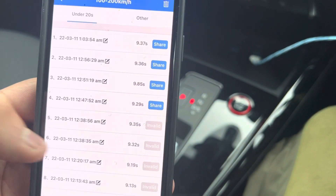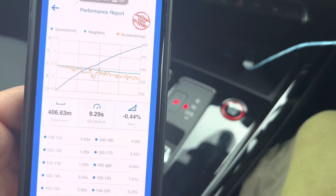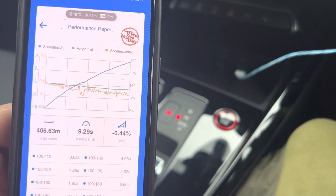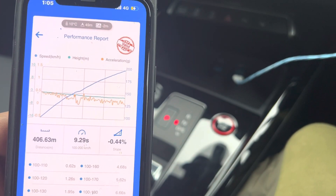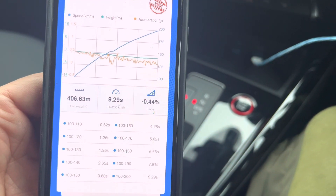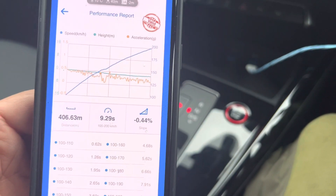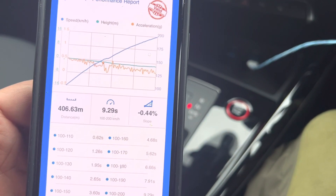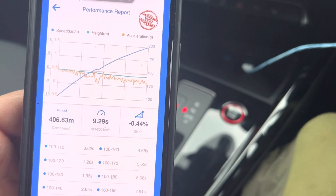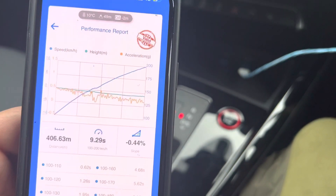So yeah, guys — next time I make a video you'll see what the car does from 0 to 60 from launch, the quarter mile, and 100 to 200 again. Another thing I wanted to mention: I've done a quarter mile run from standstill without launch control — just put your foot down and go — and I got 12.22 seconds.